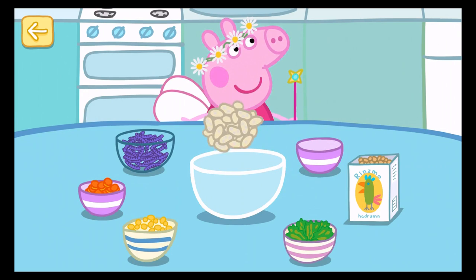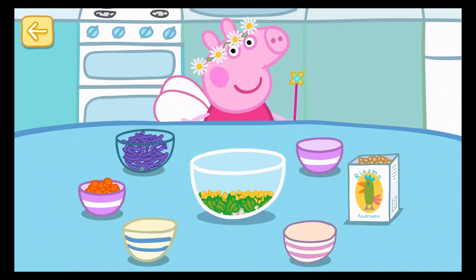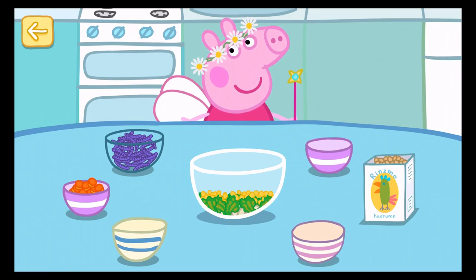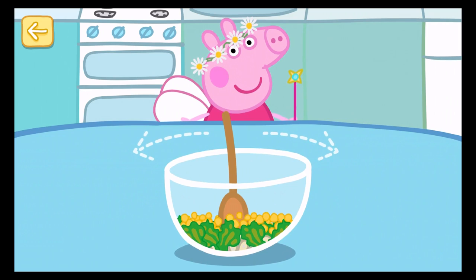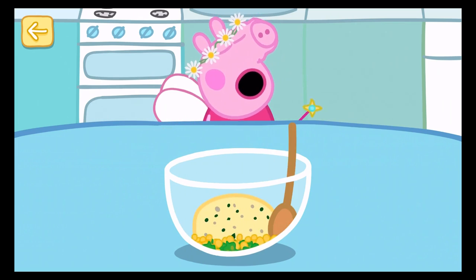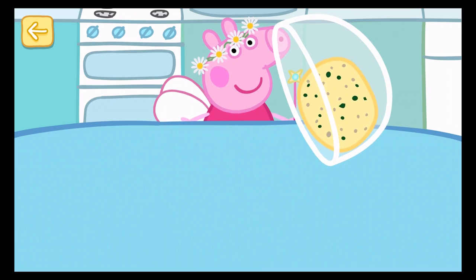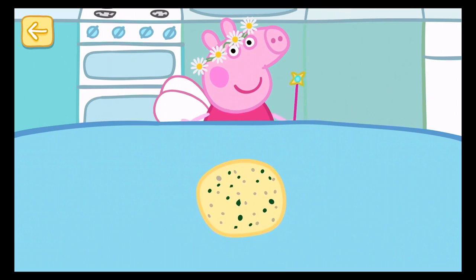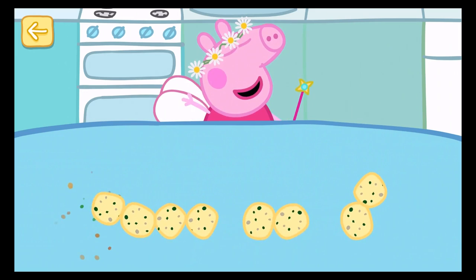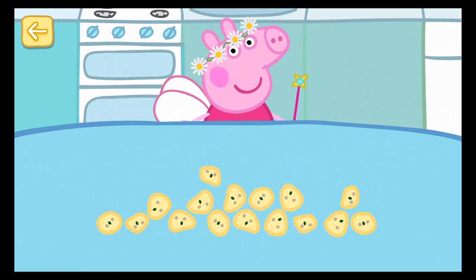Oats. Green leaves. Corn. Seeds. Great ingredients! Now stir them together. That's it, keep going. Well done! You have made a tasty duck cake. It looks a little big for the ducks — can you slice it into smaller pieces? Move your finger down across the cake to slice it up. That's it, keep going, a little bit more. Well done! Let's go and visit the ducks at the pond.